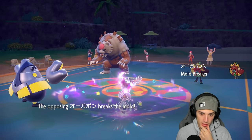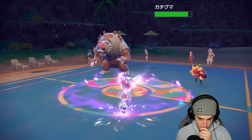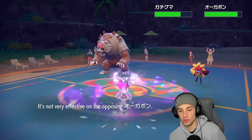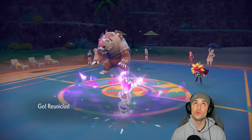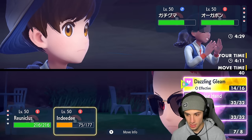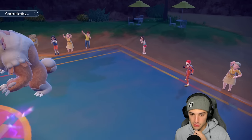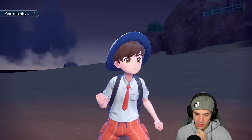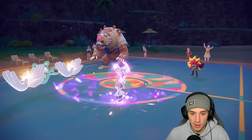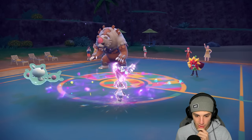He goes into Ogrepon here, Ogrepon comes out and breaks the mold. It ends up outspeeding me which is kind of rough. Dazzling Gleam is going to chunk up a little bit of damage but I still have Reuniclus in the back - that's a slow Pokémon. Now I get to go into Reuniclus, great Pokémon with Expanding Force. Two turns left in Trick Room - two beautiful turns. From here I pop Expanding Force no problem. Do I Dazzling Gleam or Helping Hand? Might as well Helping Hand it to get that damage boost instead of going for Dazzling Gleam. I like it. Ogrepon's scaring me - the only way we win this is if I pick up a double KO here.